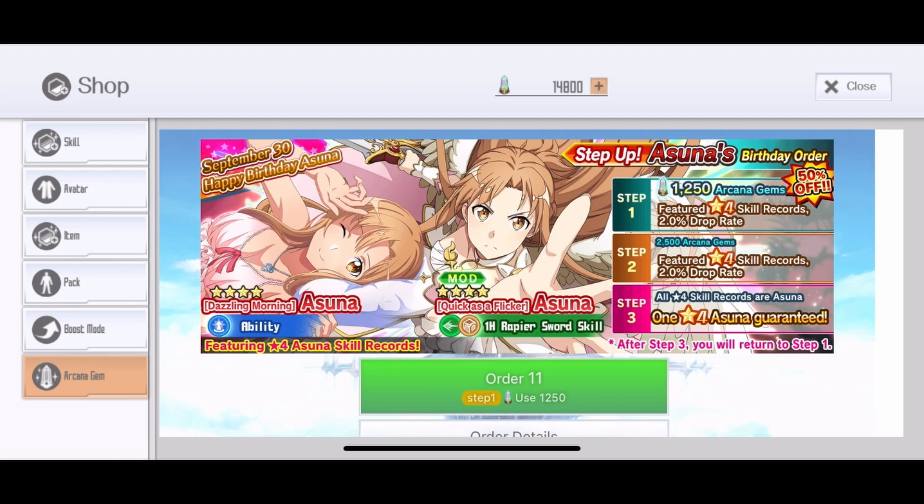All steps are featuring Asuna with a 2% drop rate, and step 3 is only Asuna skills. This banner costs 6,250 gems and runs for around 9 to 10 days. We also have Silica's birthday coming soon after this one, then Kirito the week after. If you're a big fan of Asuna, of course you can pull on this one.